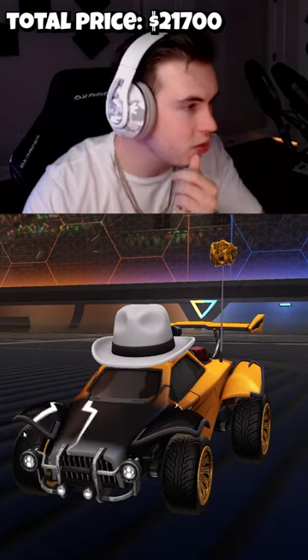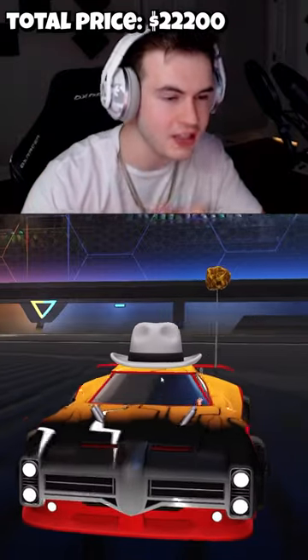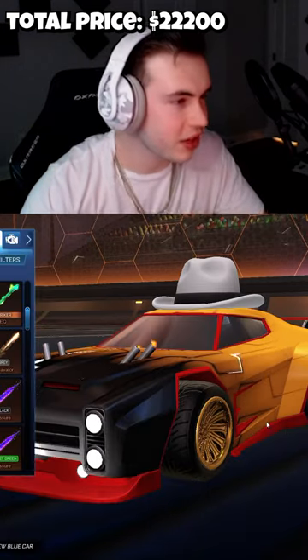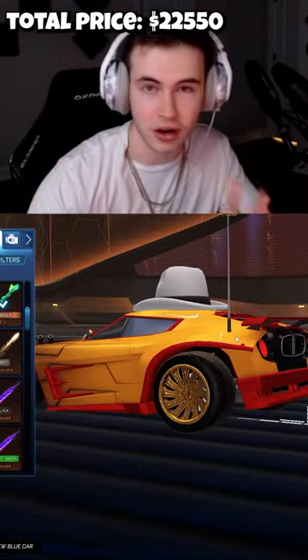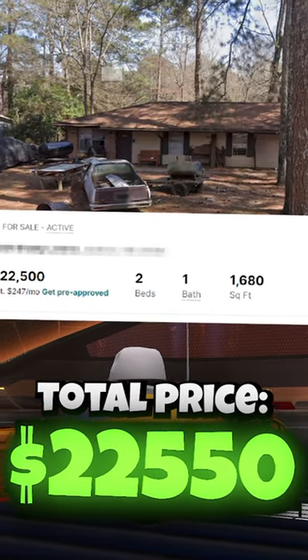If we want the car to be more than the house, we've got to throw in a Crimson Dominus. This is $500, and this is actually the only Crimson Dominus in the entire world. We have $300 more to go, and this is actually a $350 Titanium White Striker EQ trail on the current market — and that officially puts this car at a higher value than the two-bedroom house in Mississippi.